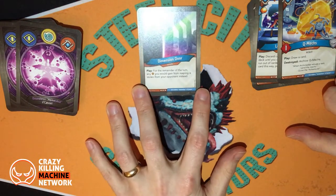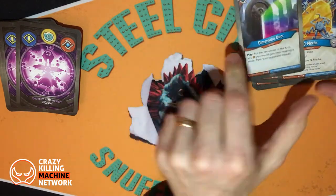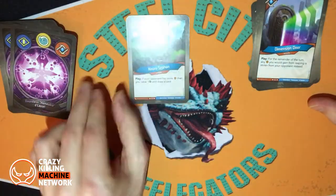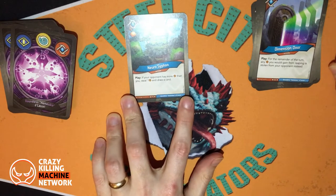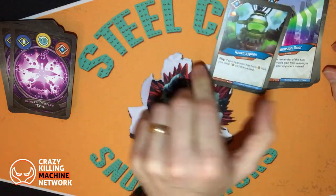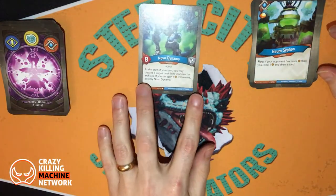Dimension Door play: for the remainder of turn, any Amber you would gain from reaping is stolen by your opponent instead. That is a good bit of Amber control for Logos. Neurosyphon play: if your opponent has more Amber than you, steal one and draw a card, with a standard Amber bonus. That is good as well. Nice to see some Amber control again in Logos.